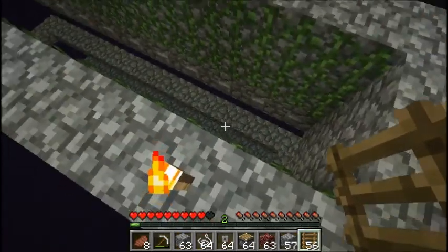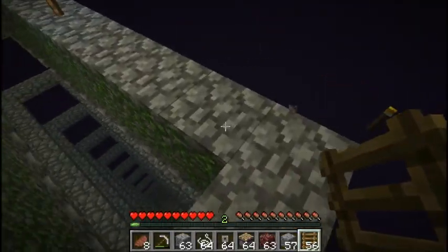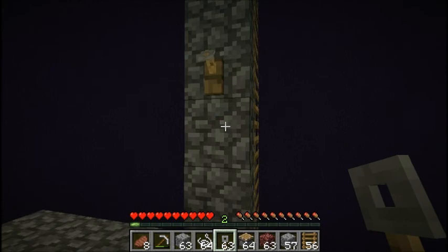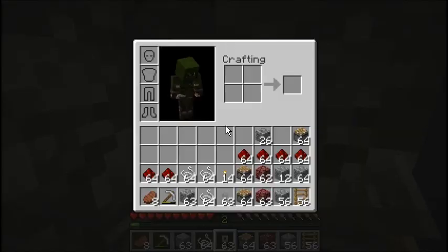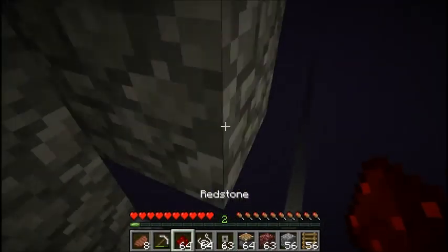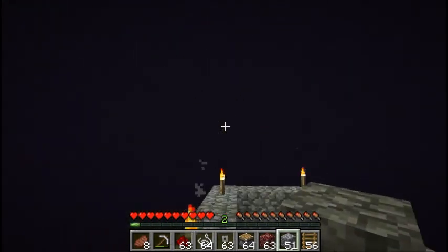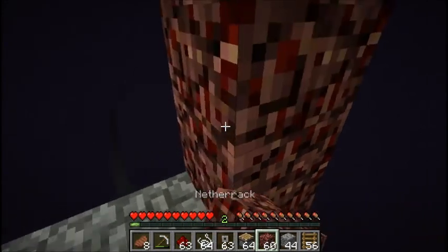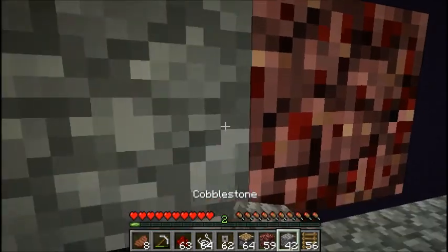Now we're making the spawning pads — this uses all the other stuff I got. I'll leave some torches there. Place a tripwire hook there, cobblestone block there, redstone on top of the cobblestone, and a line of cobblestone going across to the other side. Over here, place a tripwire hook in the same spot. Redstone not — and take away the netherrack.